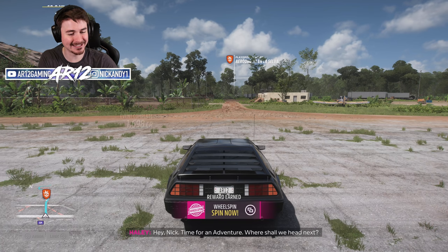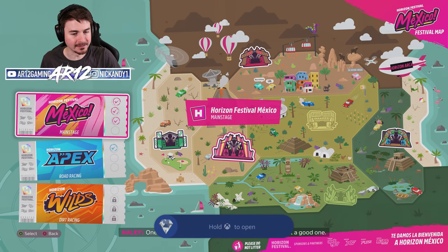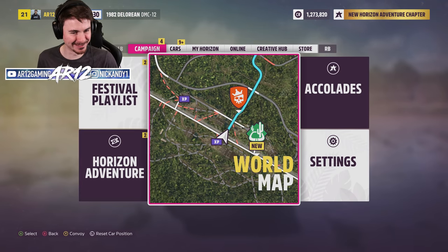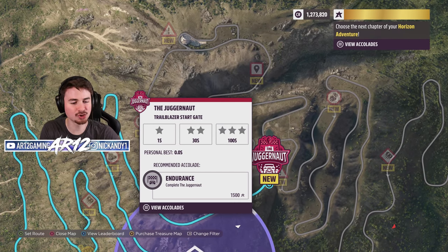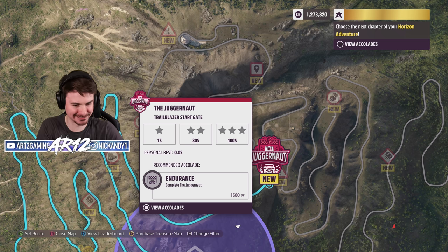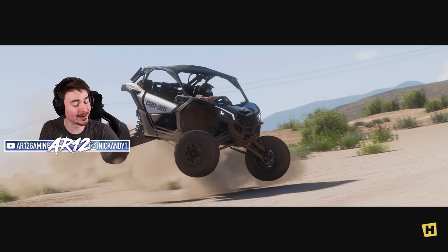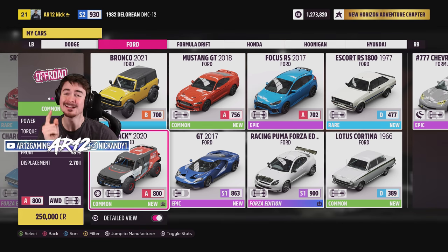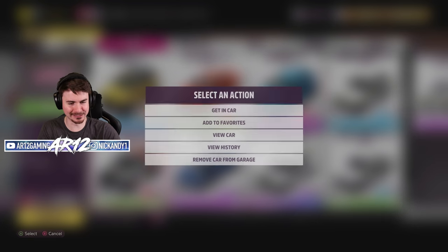We get an achievement. By spending that point I just unlocked another point. I've got to head all the way to the top of the volcano — it is a trailblazer event and I've got to do it in under 100 seconds for three stars. I think we're going to go back to the Horizon Festival and upgrade a car for this. We got our welcome pack Ford Bronco R, and if you saw the video I made on this thing, let's just say it's a little bit OP.